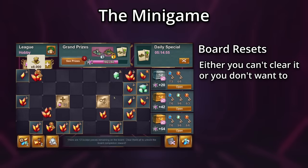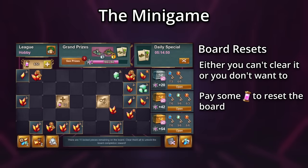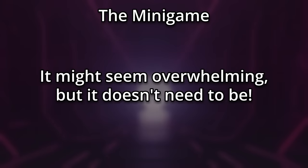Eventually, you'll reach a point where you either can't clear the board further or don't want to. You can refresh the board for a small fee of energy, starting for free, then 20, and then it doubles from there. The minigame might seem a bit overwhelming, but it doesn't need to be. Here's how you solve it.